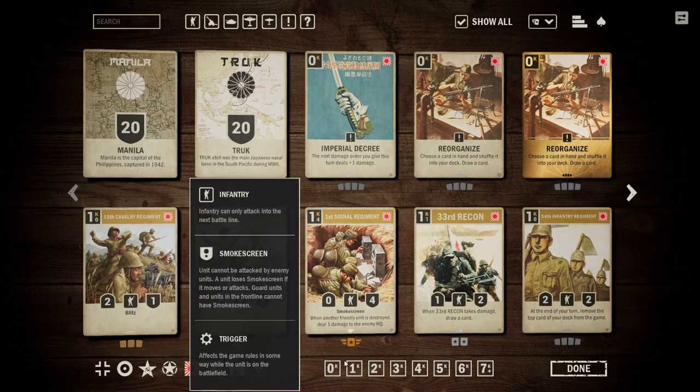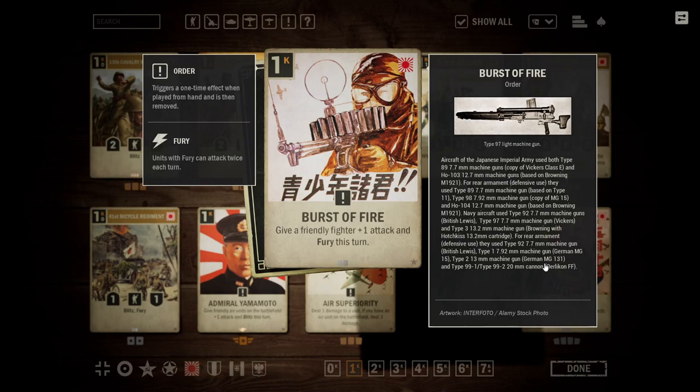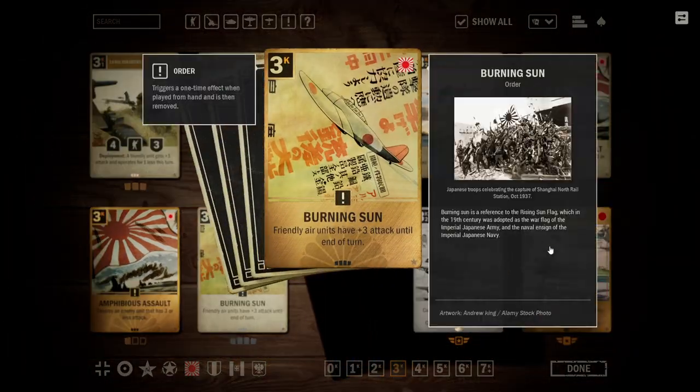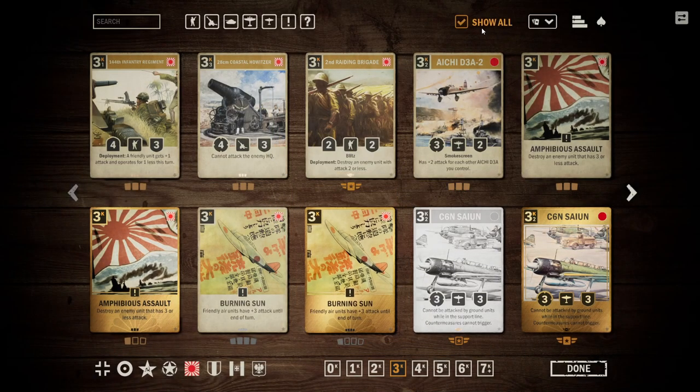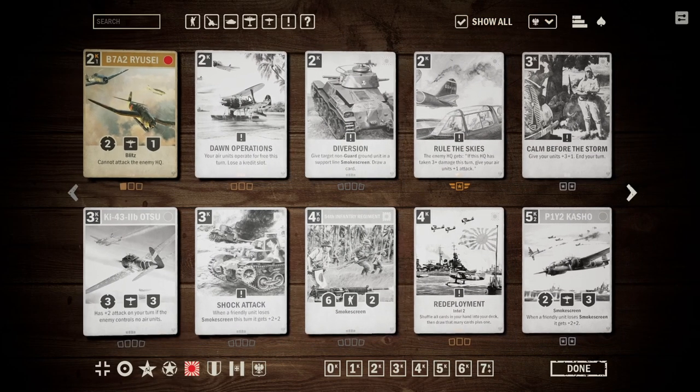In Japan, however, there are a couple cards that are very good with it. Burst of Fire gives a fighter plus one attack and fury — this card would go excellently with a unit operating for free. Or we can also do things like Burning Sun, which gives all friendly air units plus three attack, which fits incredibly well alongside Dawn Operations, essentially making it kind of a blitzkrieg for air. It is a bit more expensive, but air units also have an easier time attacking the enemy HQ, so there is potentially quite a lot of power within this archetype.